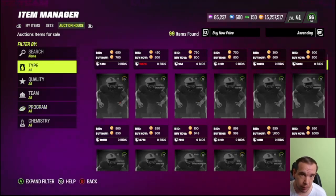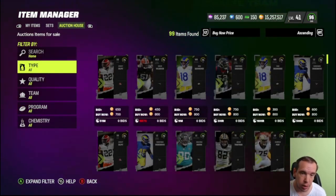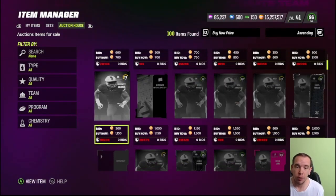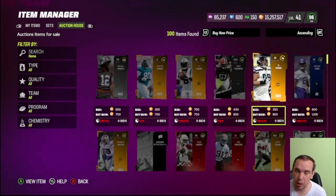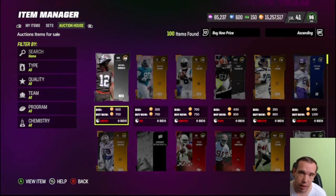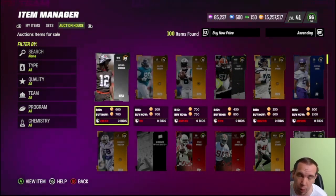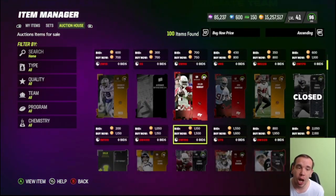So for example, let's say all of these are the lowest prices — go down one tier and just snipe that card. You're never going to get the first one; there are people on the app that have a quicker connection. For cards one or two on the list, you're just wasting your time and you're going to get mad. That's just a tip right there.